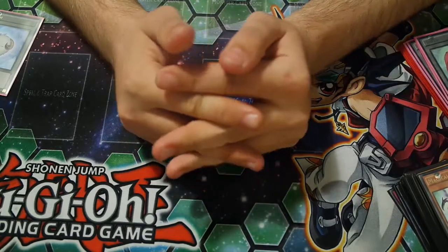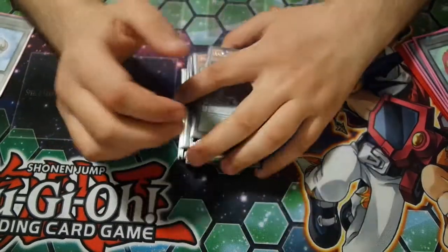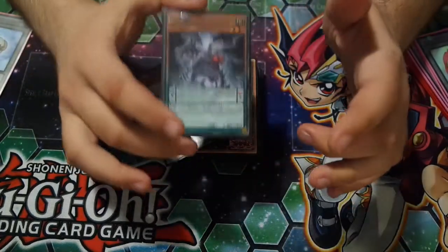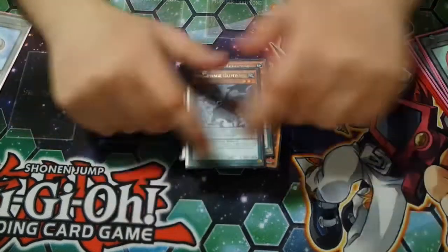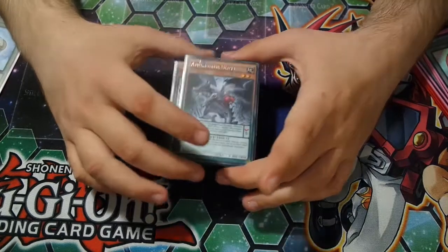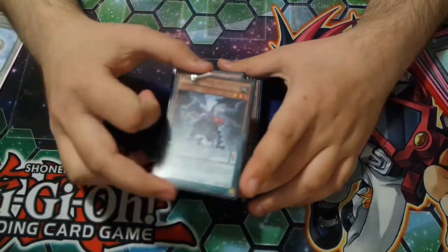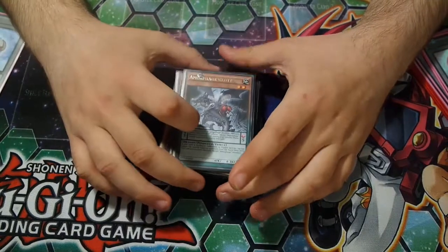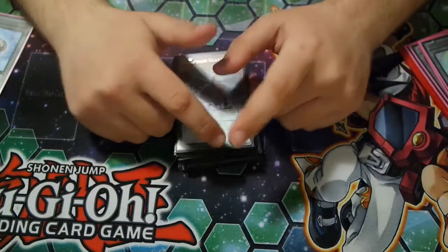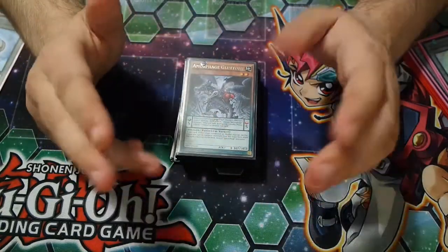This deck has actually been pretty good. The monster I've won the most games with is definitely Gluttony — he helps out a lot. You could actually add Skill Drain into this, cause it hurts your opponent more than it hurts you. If you use Skill Drain, you probably want to take out one Gluttony for one Lechery. Hope this has helped you building your Amorphage deck. Don't forget to like, comment, and subscribe. Bye.